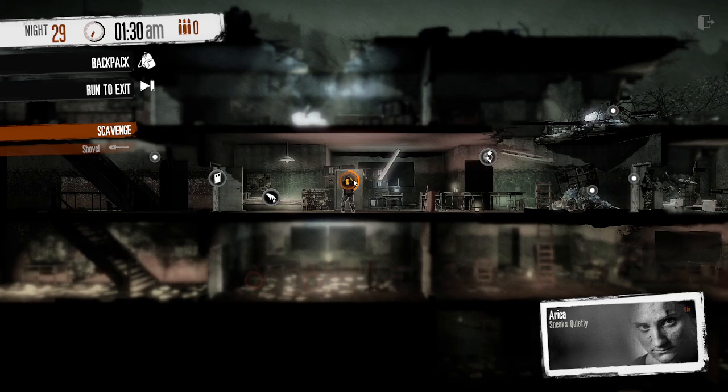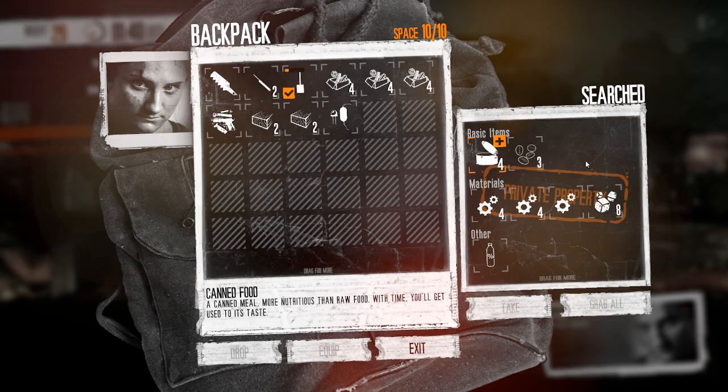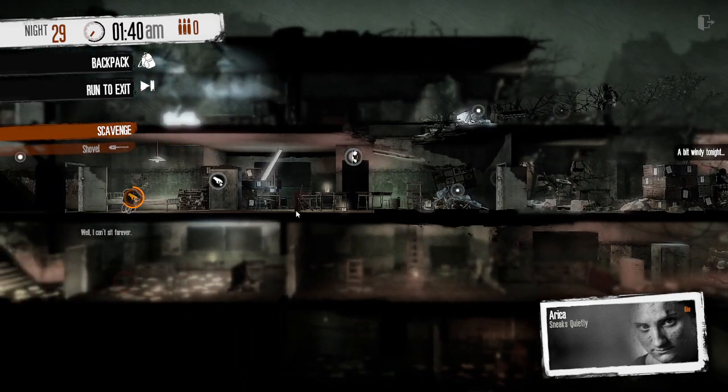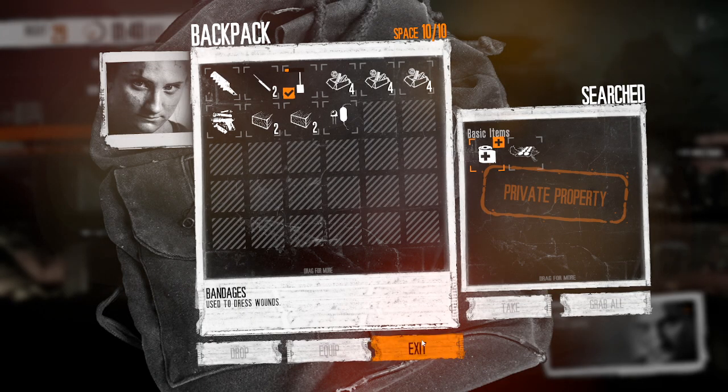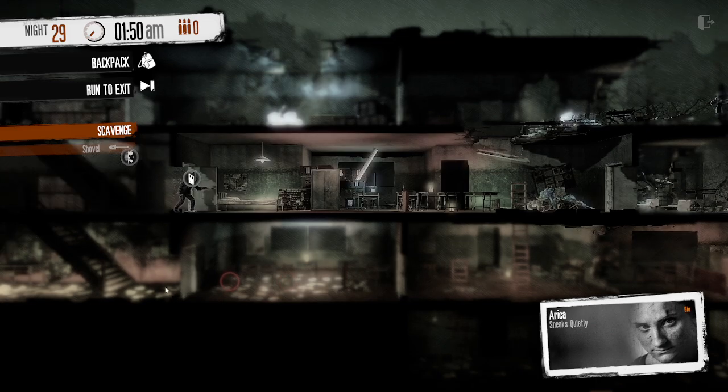Besides that, there are a few other good things including a locked cupboard at the back of the ground floor which has some bullets and other things, and also some other stuff in the basement worth grabbing including their fridge and medicine cabinet. Note that there is a locked door at the back of the basement — there is nothing useful behind it, and dropping it down afterwards can actually time-lock you as it lands you behind some rubble that you then have to dig through.